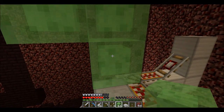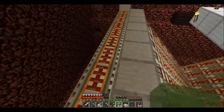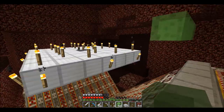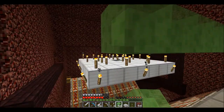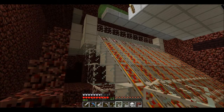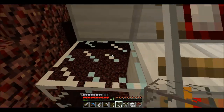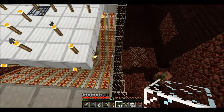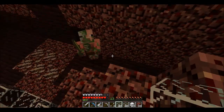We've also got to place the slime blocks, and then glass around the back — I'm just watching the tutorial video because I really don't know what I'm doing. Now we're at the point of just enclosing the whole thing in glass, and after that we just have to do the actual crushing mechanism.